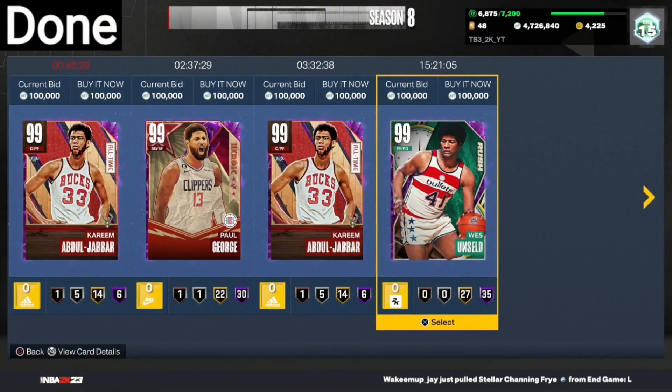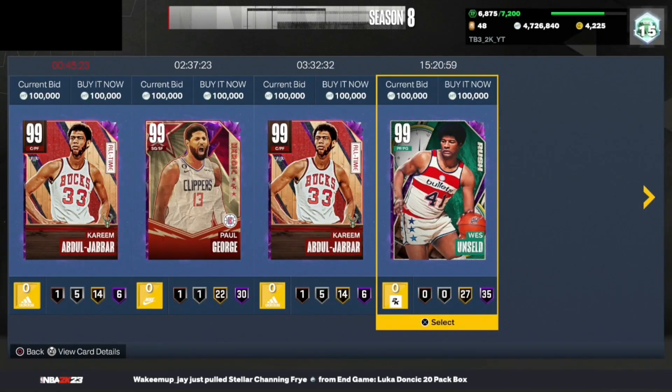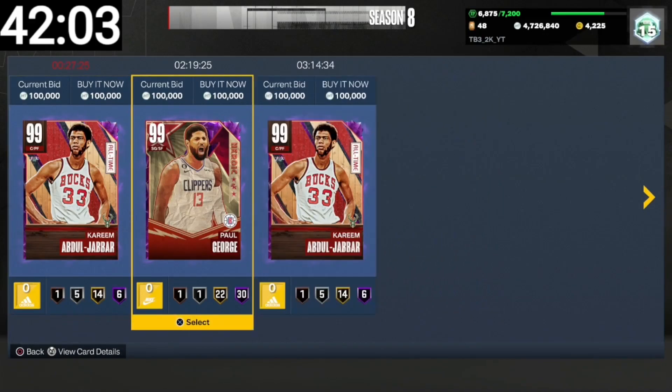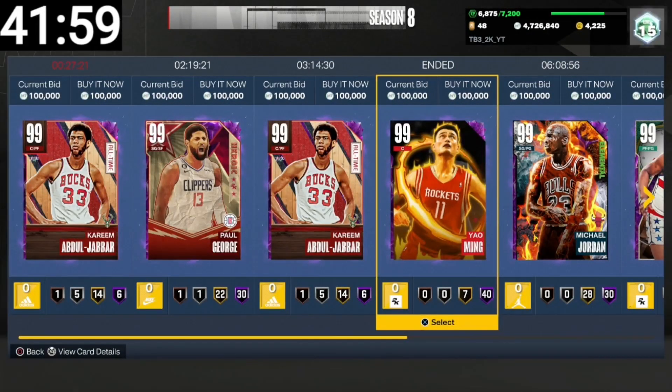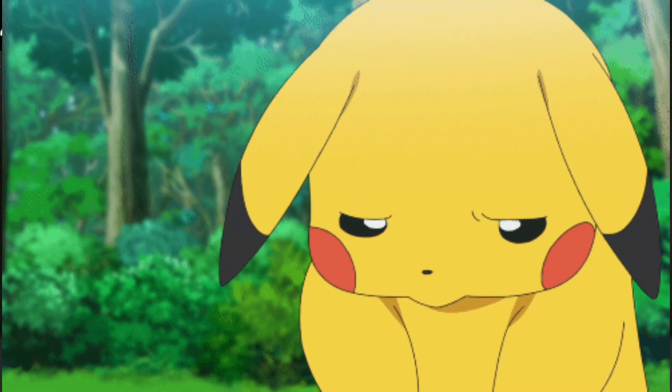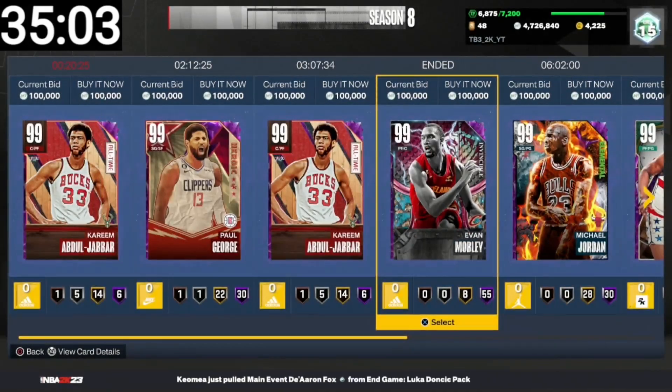Now we're going to do the Dark Matter Enabled Filter and the timer will start now. We just missed Hero Yao Ming. We missed another snipe — my last mobile is over like $150.